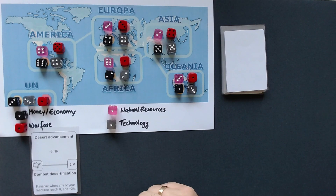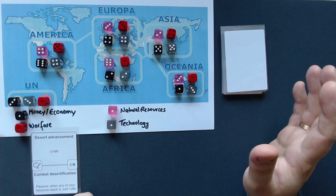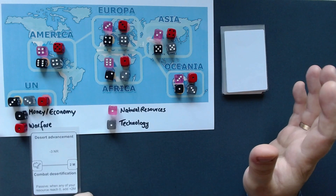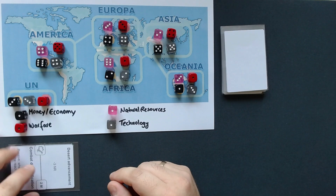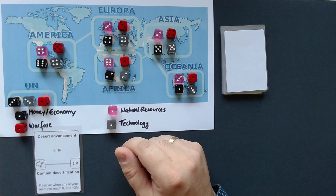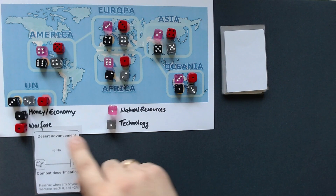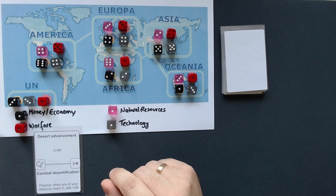If we lose one more here, Asia is already pretty much lost. Now we just play the card. We always draw a card, resolve the effect, and then we can buy that card if we want. We always have two things we can do each turn: we can buy a card, perform an action like one of the card effects, reactivate a card that's been used, or manipulate resources — spending money to add warfare or technology, or adding money by spending technology.